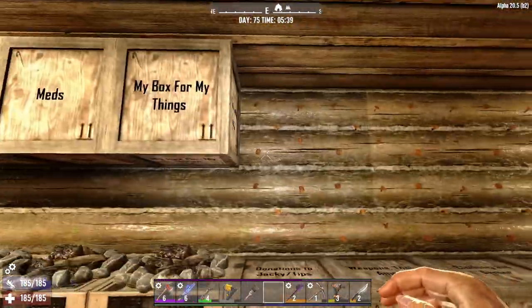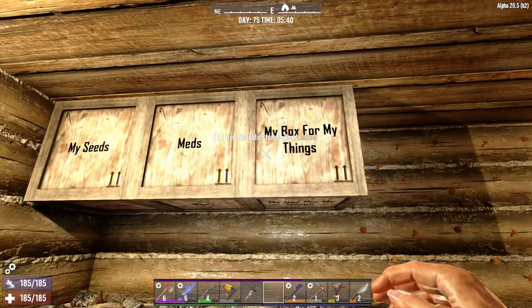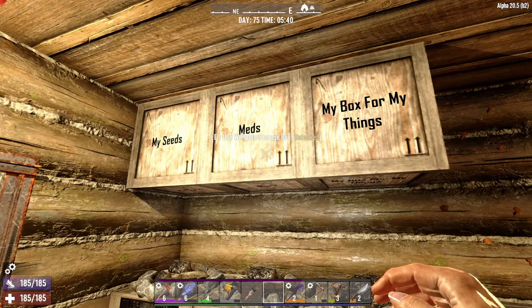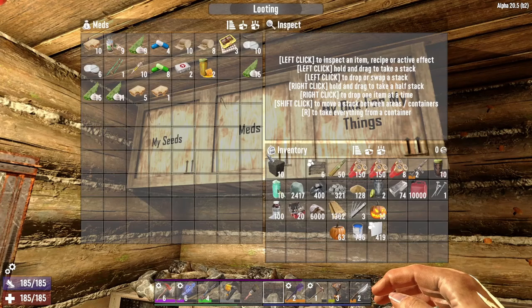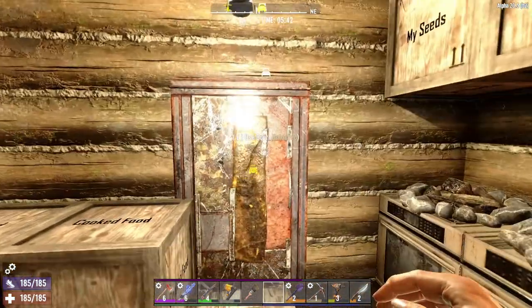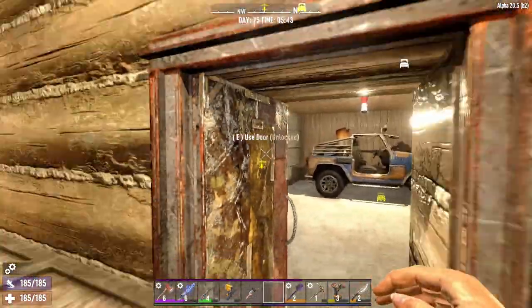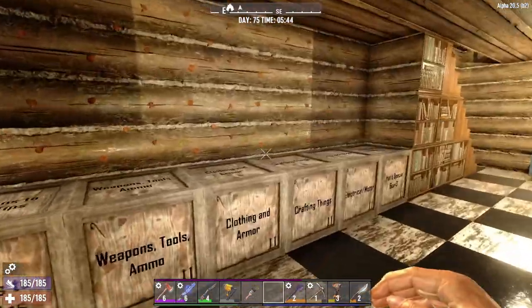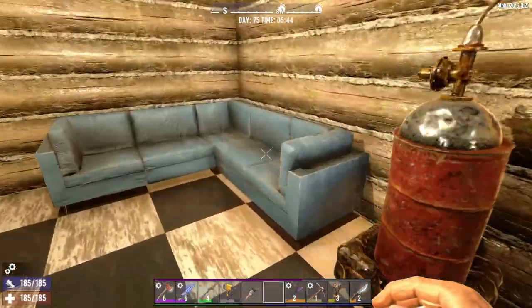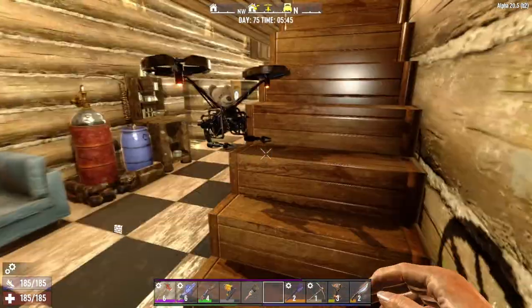I grow my mushrooms on the wall. I have a secret box for me. I have meds — that's for everyone. My seeds I keep locked because I worked hard on those, let me tell you. And of course, the garage — that's where all that stuff is. Chemistry station. But since this is a cafe, we have to have some feeding, obviously.